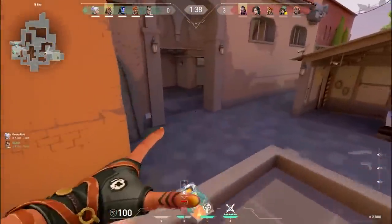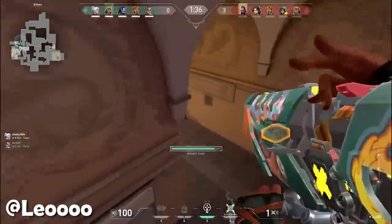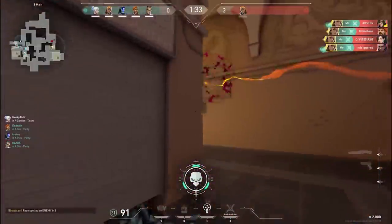While we're on Ascent, here's an easy Raze double jump.